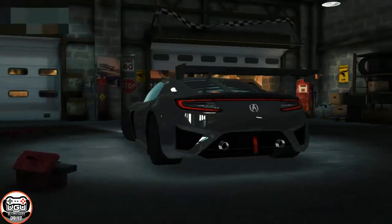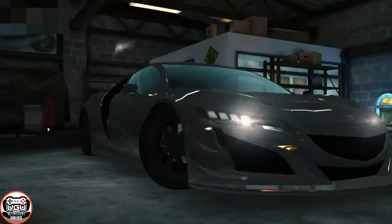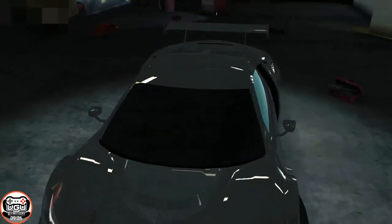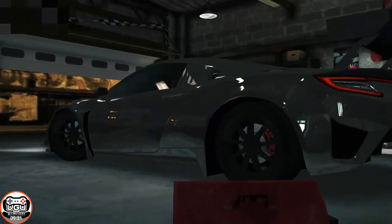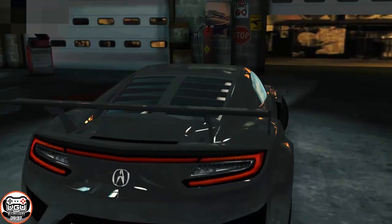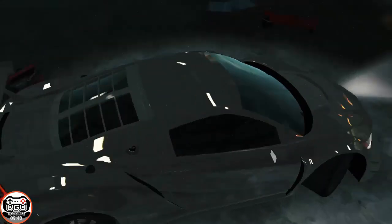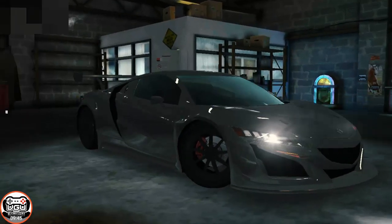This car looks like this because I do not have advanced graphics toggled on. When I toggle the advanced graphics on, you are going to see a completely different looking vehicle. I'm going to probably make a separate video where I showcase this amazing vehicle, so be sure to look out for it. I think this is just beautiful. I'm so happy I pulled this. This is kind of like when you're a kid and you're collecting baseball cards and you pull your favorite card — basically the exact same thing.